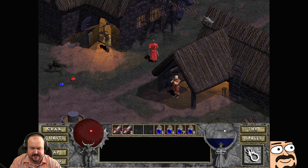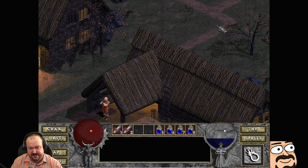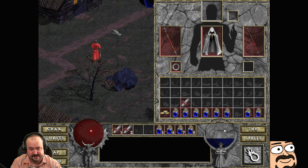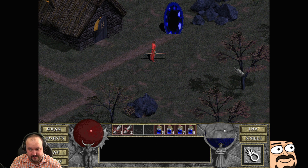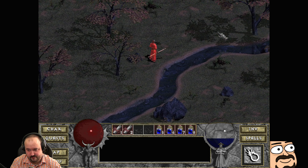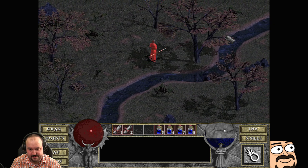In Diablo 2, the cow level — you put Wirt's Leg and something else to summon it. Wirt's Leg and Book of Town Portal, that's right.